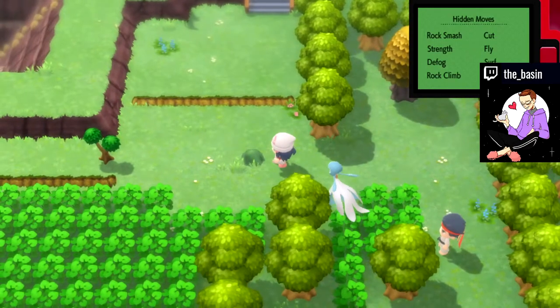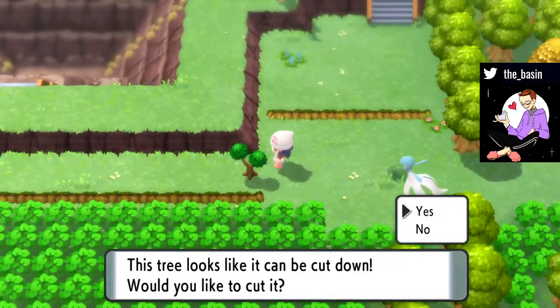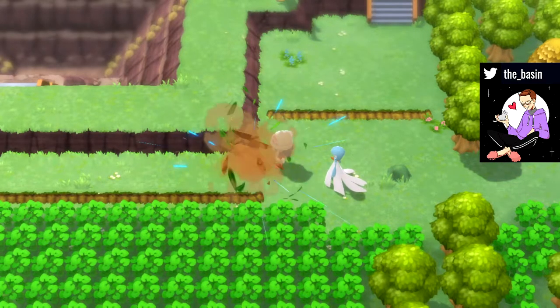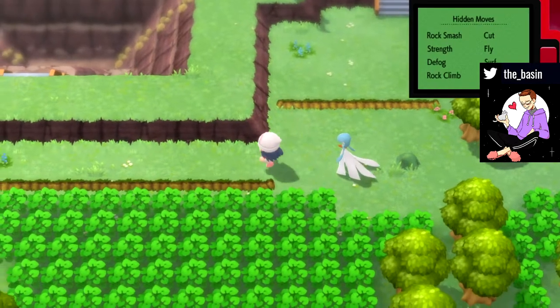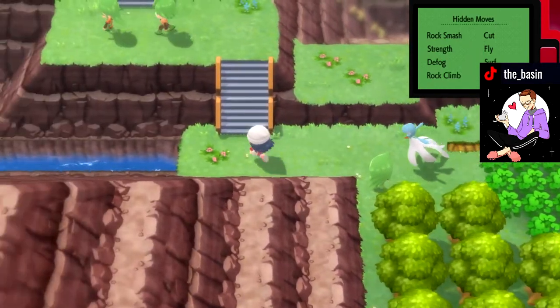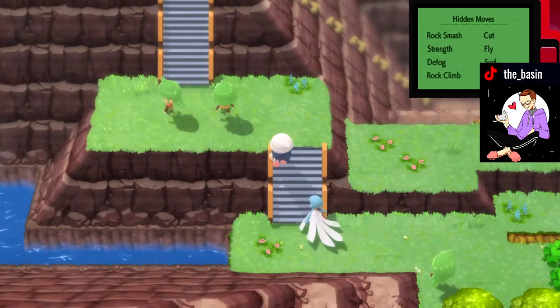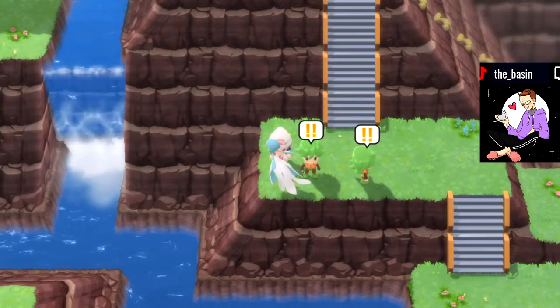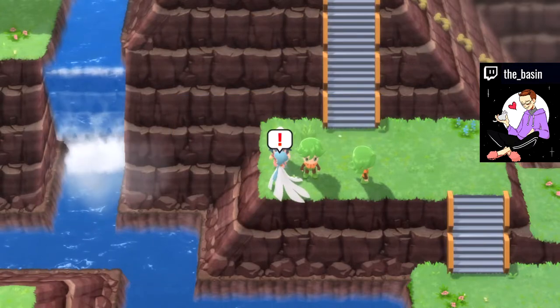You're going to want to come over here and destroy this tree — it can be easily cut down. Then continue your way over here, hop down, and you'll see these two trainers running right by the waterfall. Use your Versus Seeker and then talk to one of them.